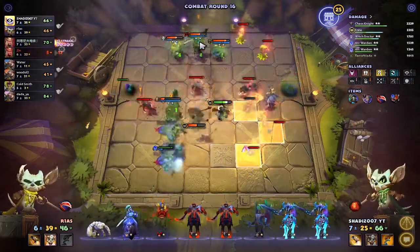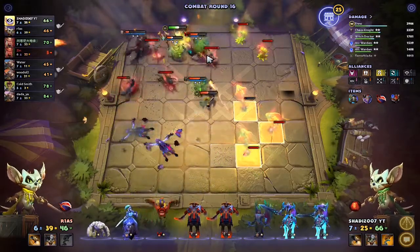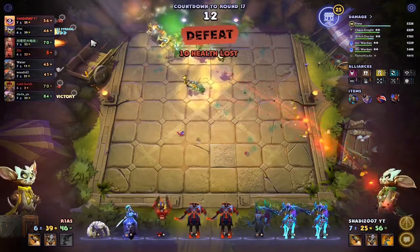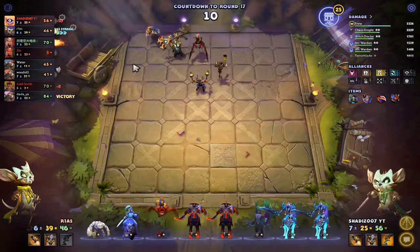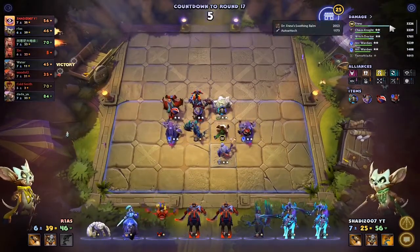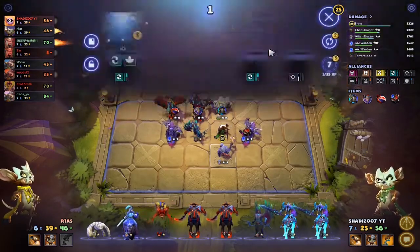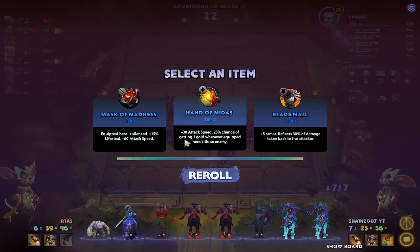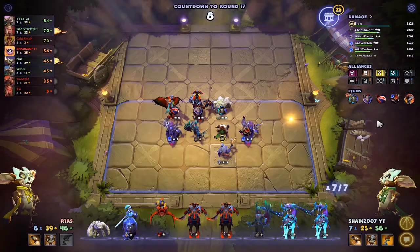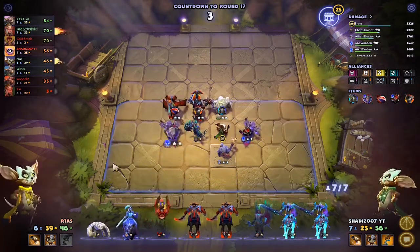It's an easy loss. Gonna target Enigma — lost 10 HP again. Enigma did the highest damage. Hand of Midas or Blade Mail? Let's get Blade Mail. Give it to Chaos Knight, give Desolator to Arc.